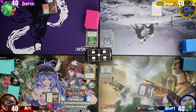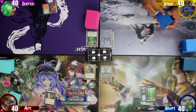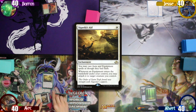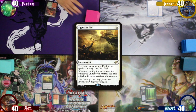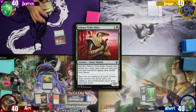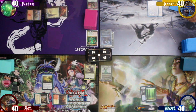Jesse starts turn 2 by dropping an Island and passing to me. I follow his lead and just play another land and say go. Alec plays a tapped Sacred Foundry and taps his white mana to cast Seagarda's Aid, then passes to Baron. Baron plays a Snow-Covered Forest and taps both mana to cast a Sakura Tribe Elder, immediately sacking it to search up a Mountain to the field and passes.